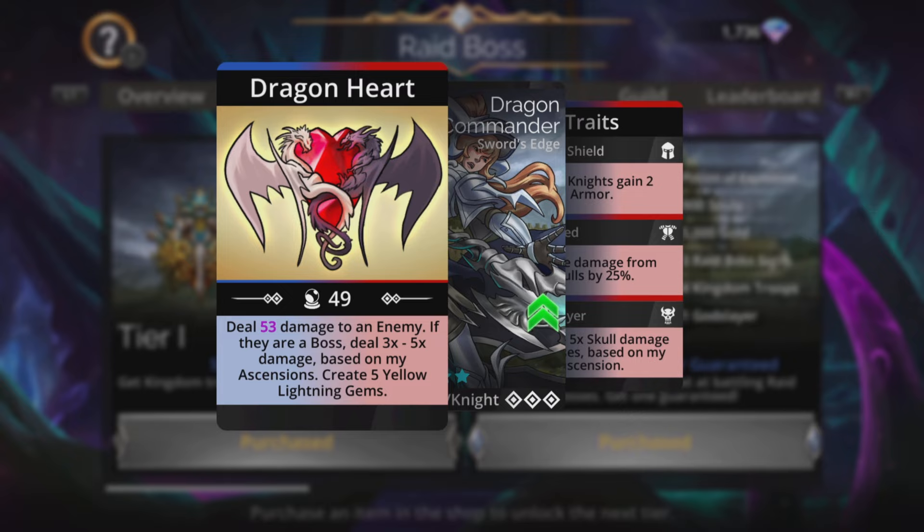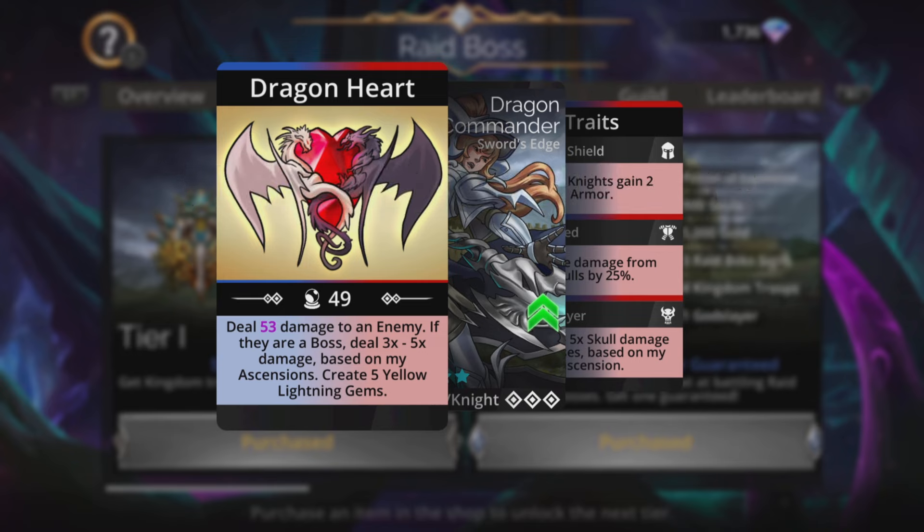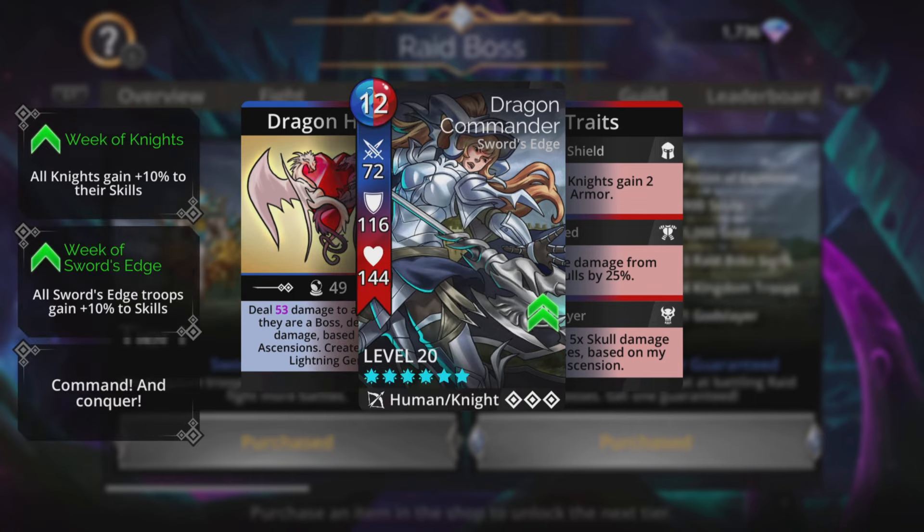She deals magic-based damage to an enemy, and if they're a boss, deal 3 to 5 times damage based on your ascensions, then creates 5 yellow gems. But remember about that times two magic - whatever damage it says you're doing on the screen, double that, because that is what she's going to be doing to a normal enemy. So in my case, 106, and that is really, really cool.